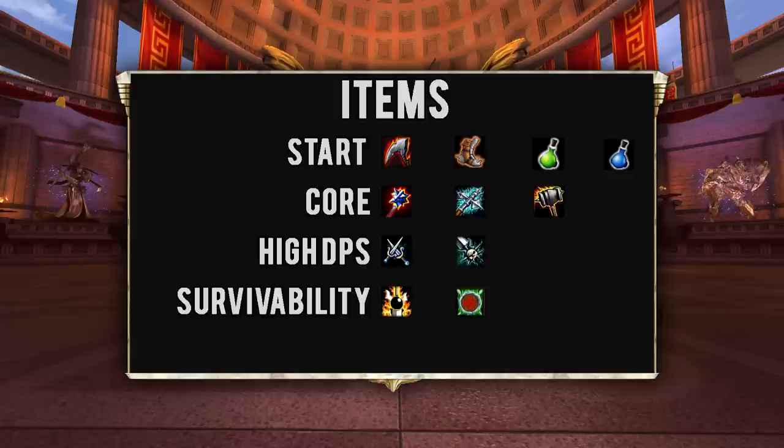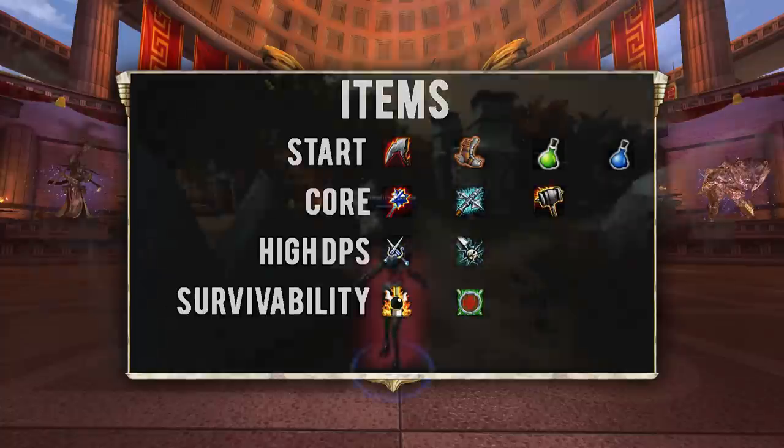If you need to build defensively, look at Focused Voidblade for good armor without sacrificing too much damage, and Bulwark for good magical protection. Unfortunately there isn't a better option than Bulwark, but it should keep you alive if mages are your problem. For actives, look at Beads as a must, and Blink, Fist of the Gods, or Aegis as other pickups depending on your playstyle.